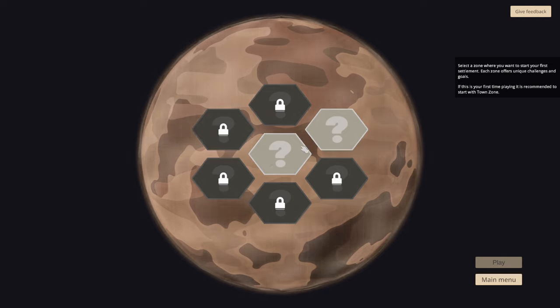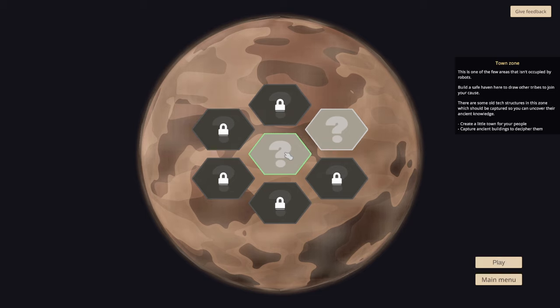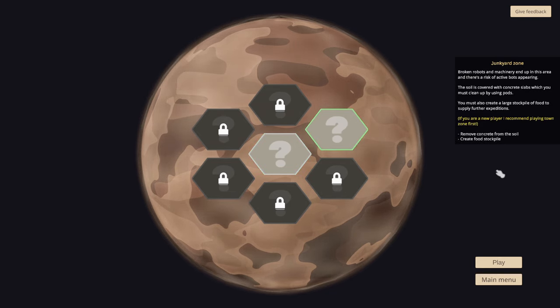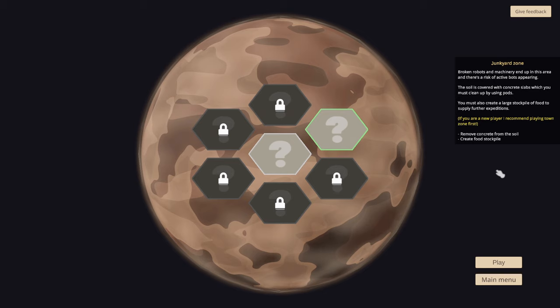Which one of these two hexagons is Town Zone? This is one of the few areas that isn't occupied by robots. Build a safe haven here to draw other tribes to join your cause. There are some old tech structures in this zone which could be captured so you can uncover their ancient knowledge. Create a little town for your people. Capture ancient buildings to decipher them.